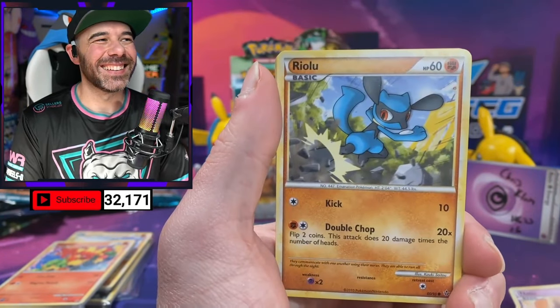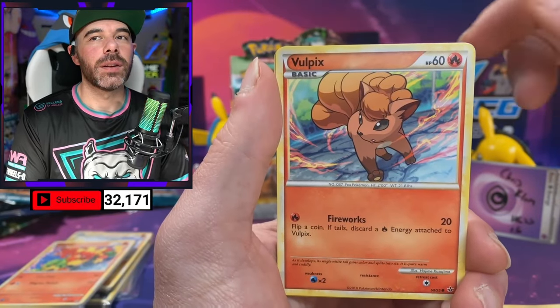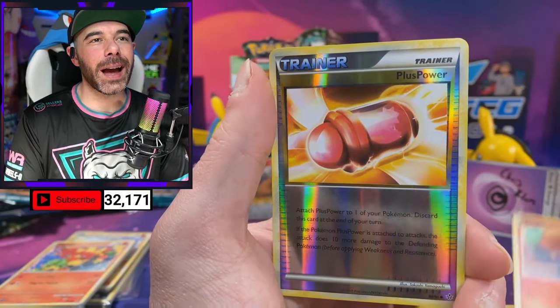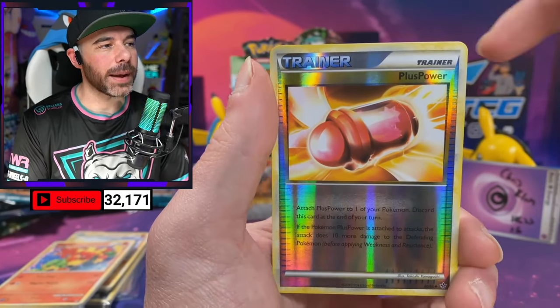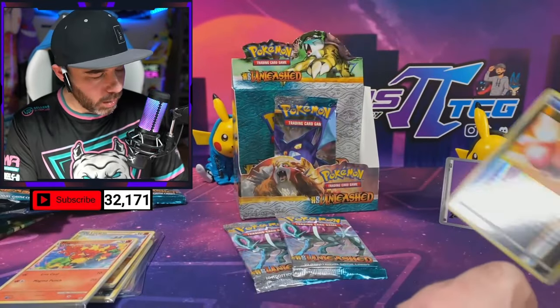We got Natu, Riolu, Chincho, Vulpix. We got Reverse Plus Power. And another Lucario — another Lucario boy.